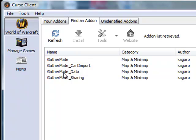Those are the important ones you're going to want to use. It's very simple — you click on them and hit install, and it will automatically install into your add-ons folder. You don't have to download something, unzip it, and copy it to your add-ons folder. The Curse Client makes it literally one click and you're done.